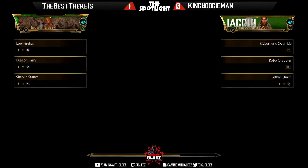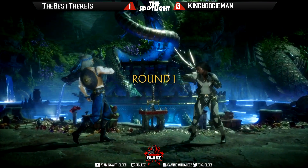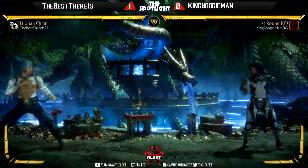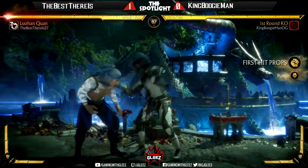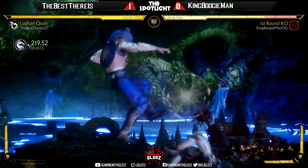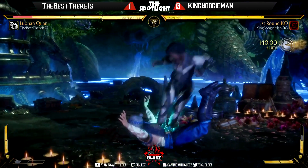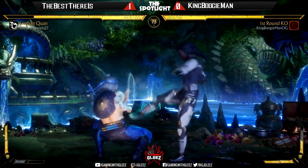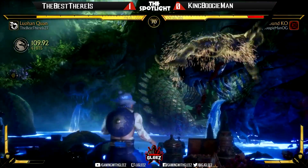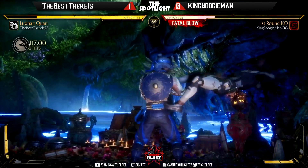Jacqui Briggs is a character that does hit pretty hard, and she's able to challenge Liu Kang on his staggers and gaps, so it gives a Liu Kang player something to think about — because every time he goes into a stagger and tries to go into another forward four, he runs the risk of getting full combo for like 30-something percent. Best There Is seems unfazed by it though. Good cancel there by King Boogieman — and that's a punish, forcing a breakaway.